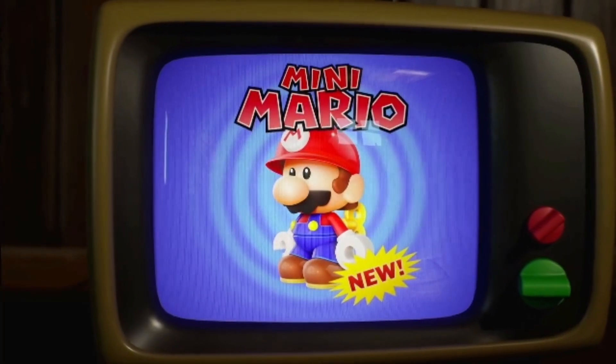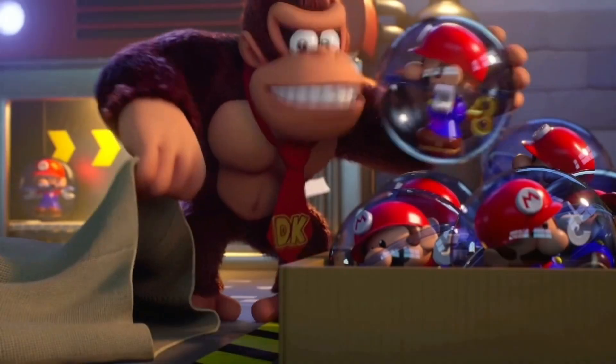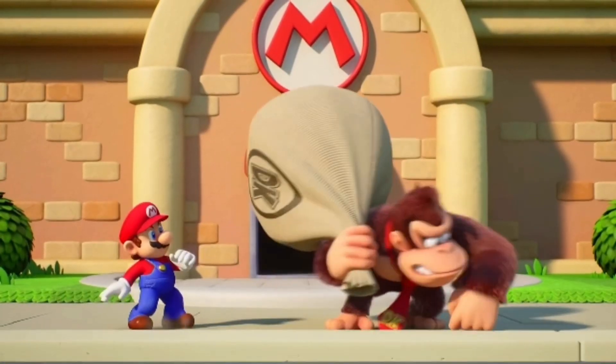The story begins with Donkey Kong seeing a commercial for mini Mario toys. When they're sold out, Donkey Kong breaks into the factory and steals the mini Marios. Mario must stop Donkey Kong and rescue them all.